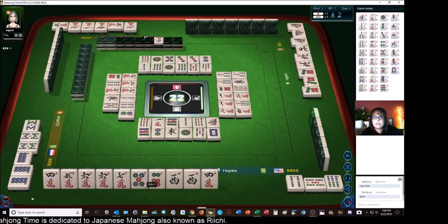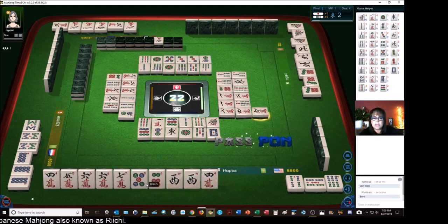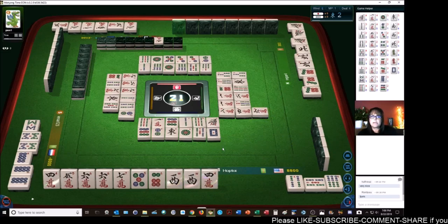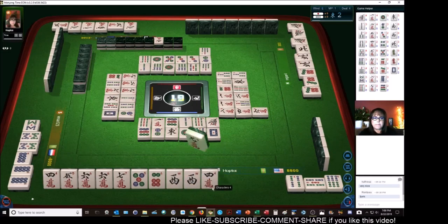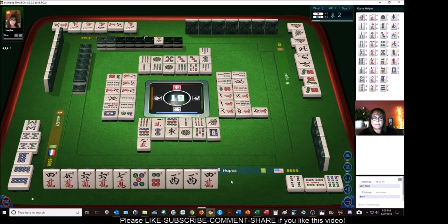White dragon. Four, five, six. If we can get a four dot, we could still do mixed triple Chi. Six characters. No, I'm not going to take that, because we can still do mixed triple Chi and the west can be our pair. White dragon. Nine characters.